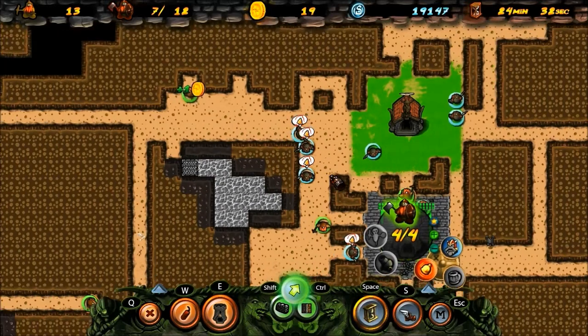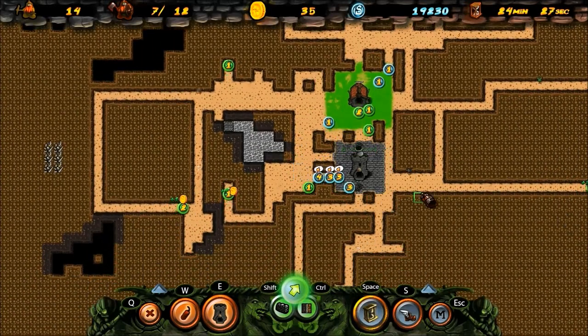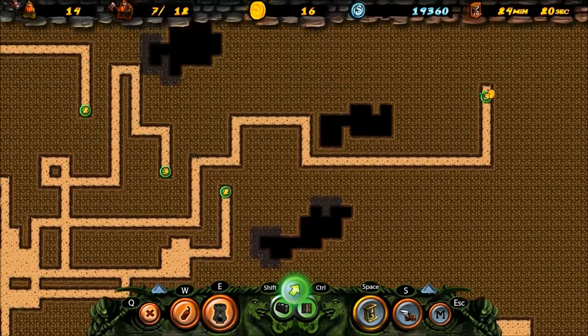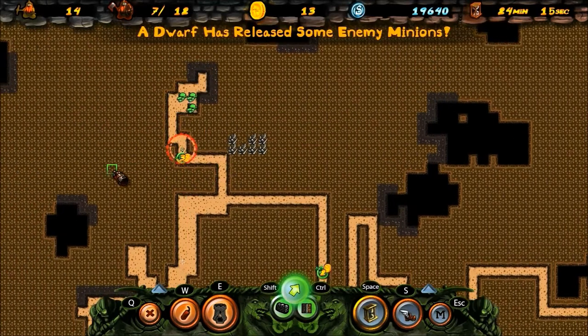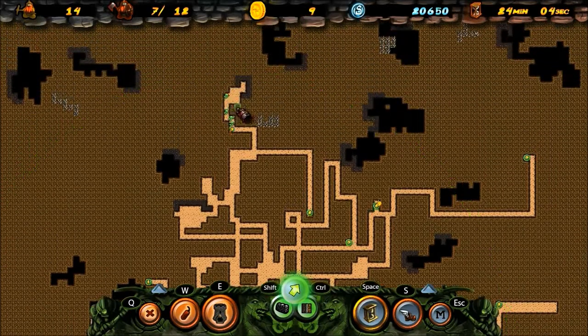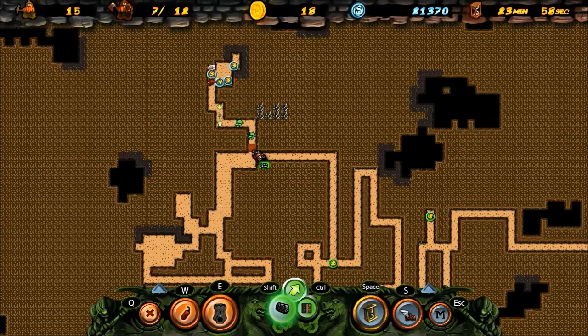So these guys are all leveling up - if I scroll out this far I can see all their levels. Another thing about this game is you really have to watch where all your dwarfs are going, because one could suddenly mine into lava or water and they would be completely toast. I'm going to see if I can fire these guys up here into this cave, and indeed I can - they will deal with these minions.